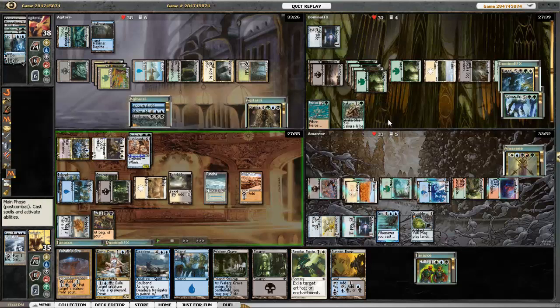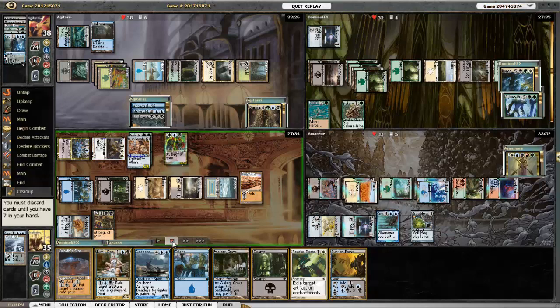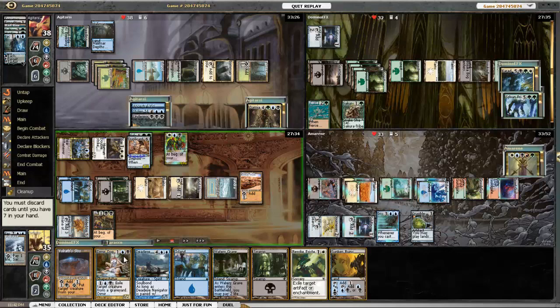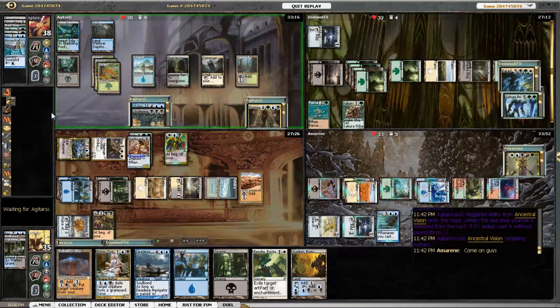I play Halfdane because I figure why not. Next turn I can Deadeye Navigator my Sakashima so I can copy something big and cool. I've got a bunch of land in my hand right now so I'm gonna go ahead and just discard one of them. Damia's Ancestral Vision goes off.